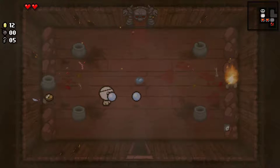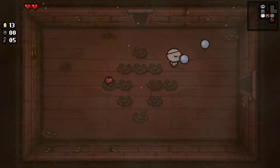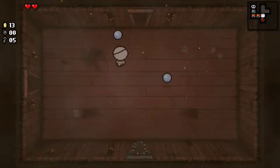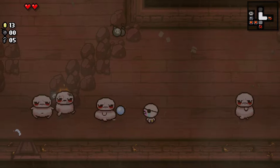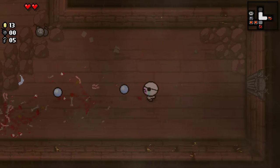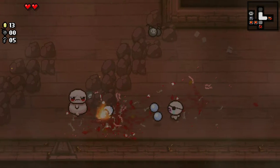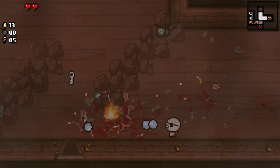I just realized I forgot to pick up that soul heart in the previous floor. One thing I'm going to try and do is see if I can not take damage on this floor. Because as I've mentioned, avoiding damage is actually really helpful — you can get double rooms, but also you can unlock various things and achievements. I believe there's a character, Samson, which you unlock by not taking damage, so it would always be good to get more characters to use.